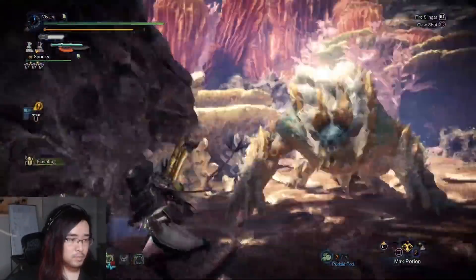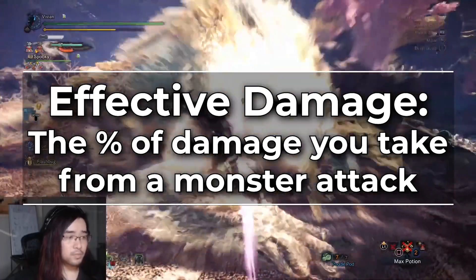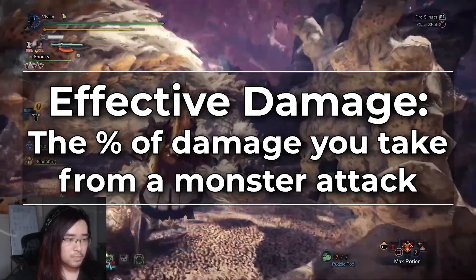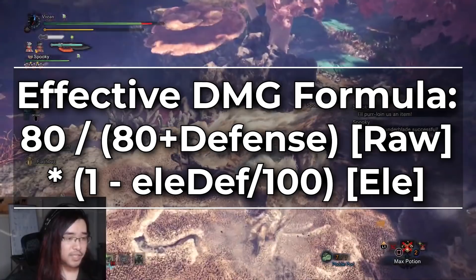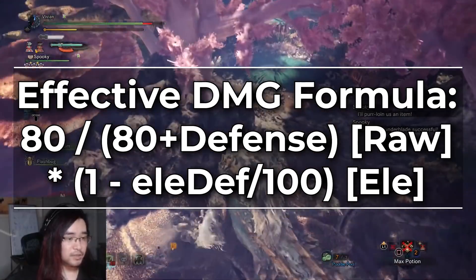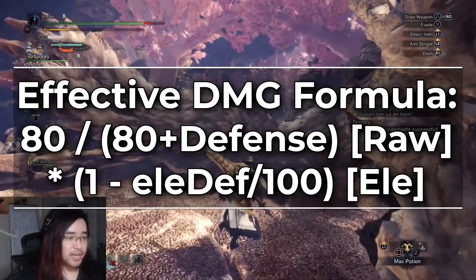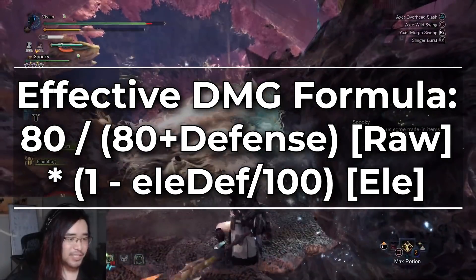In order to understand how much effective health we have, we have to understand how much effective damage we take. The formula for effective damage is essentially the percentage of damage you take from a monster's attack. There are two components: the raw defense, which is determined by your defense stat, and the elemental defense, which is determined by your elemental resistances. The raw defense side is 80 divided by (80 plus your defense).